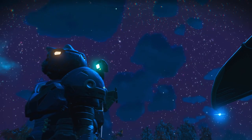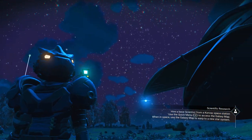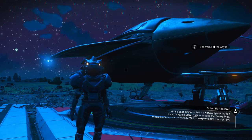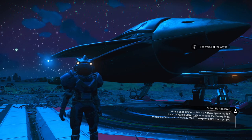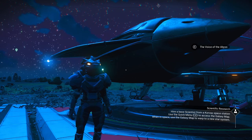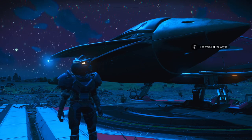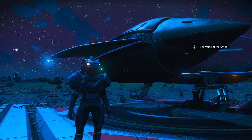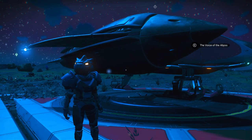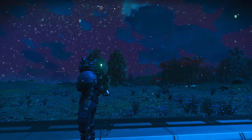Welcome back to No Man's Sky, ladies and gentlemen. This is Elan Paul. One more time, we're going to do episode 8. We're going to pick up where we left off on the last episode in regards to getting a scientist for our base. We're going to get a Korvax for our science terminal here at our base. I've drank all my coffee finally, and we're going to go ahead and get this ball rolling.